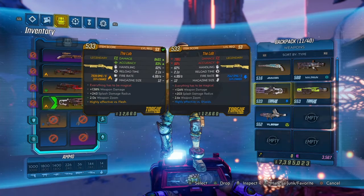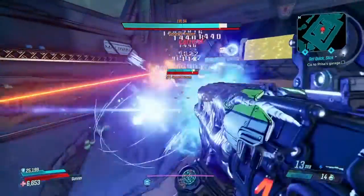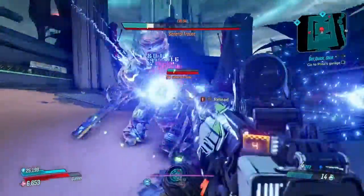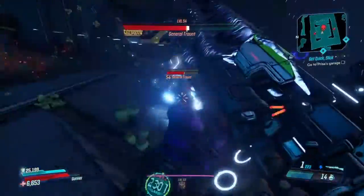Oh look at this — two Lobs! I got one flame and one shock. I'm definitely gonna use this when I do the Maliwan Takedown, I love it. There goes the Lob with the shock — not that bad. Damage was a little bit less but it's still putting in that work.